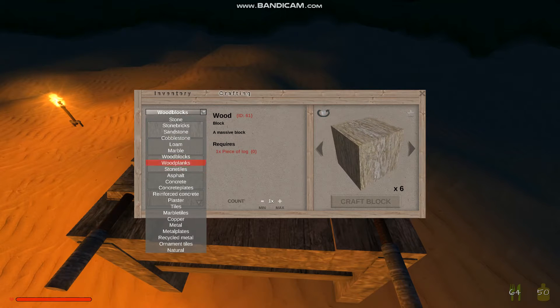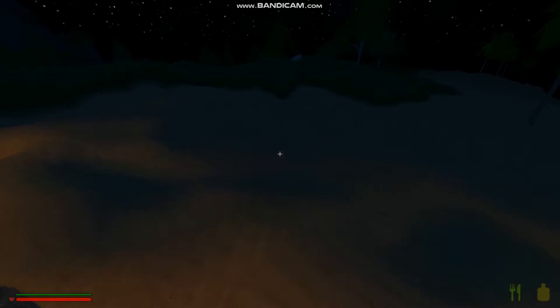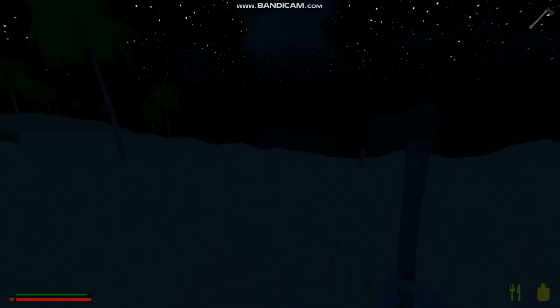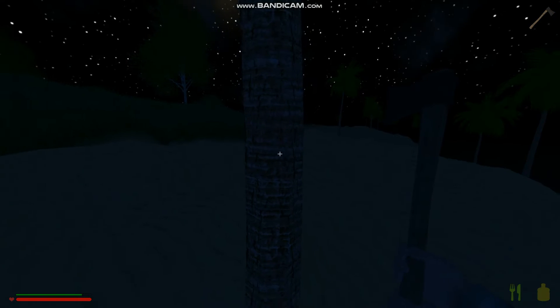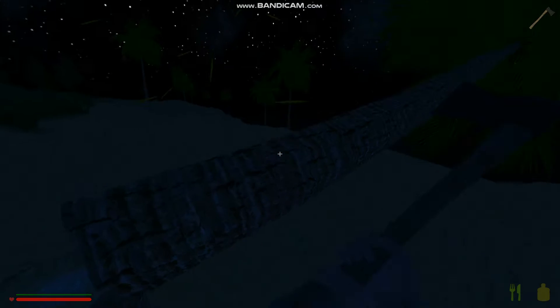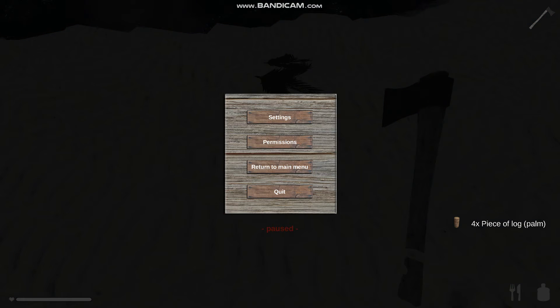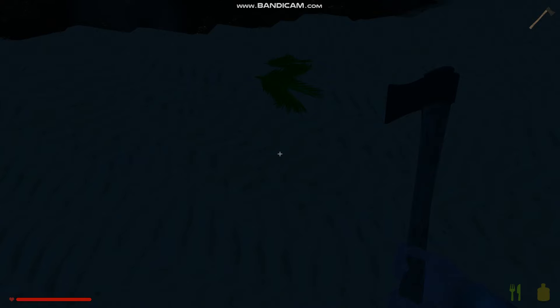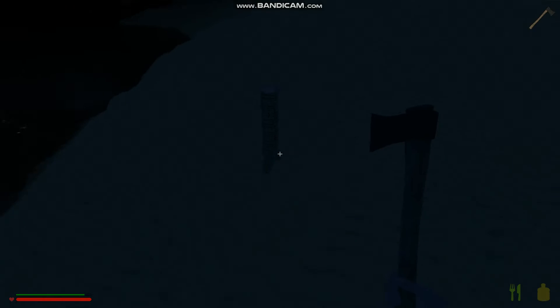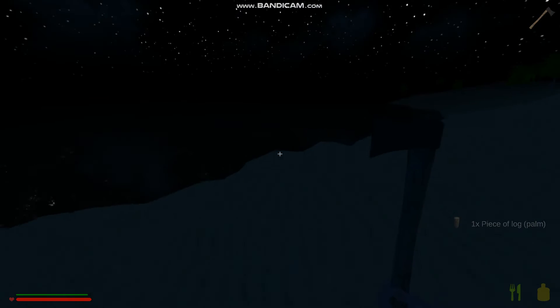So we ultimately have no resources right now, obviously. The first thing we're going to do this episode is pull out our trusty little handy-dandy woodcutter's axe. Sometimes I can get them into the individual log pieces before they even hit the ground, if I'm lucky. One tree is definitely not going to do the job — we're going to need quite a few.